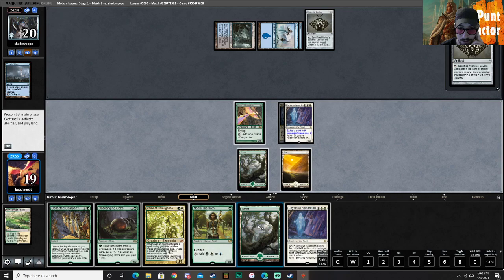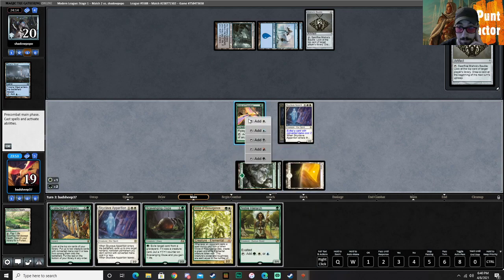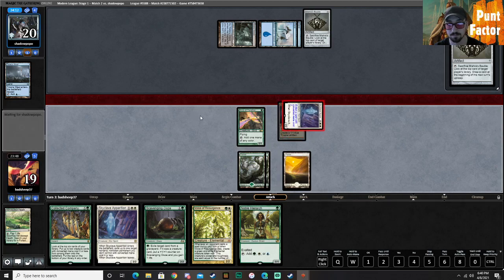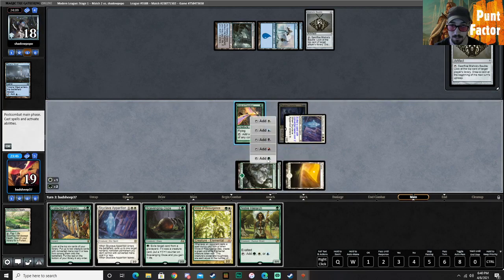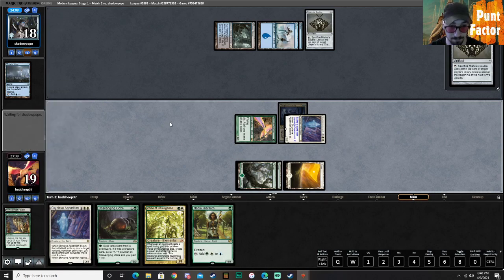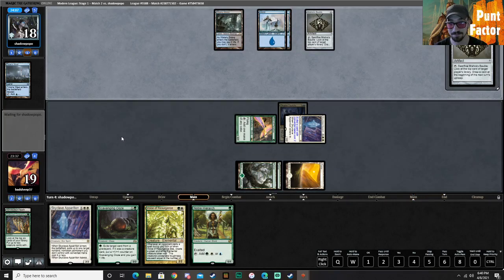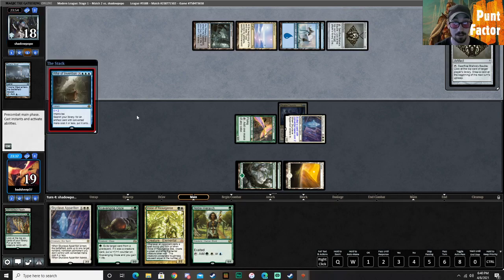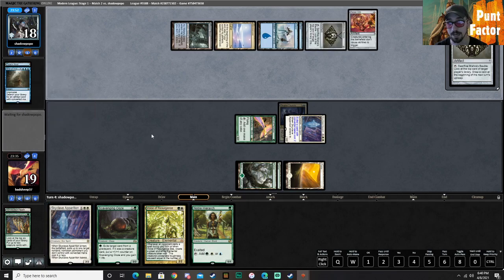I think we main-phase Company. Why don't we swing first, while their shields are down, then main-phase our Company? Let's see what we get — absolutely nothing. Six cards, all lands. Feels good. That's a huge tempo swing in their favor. So now I feel like they're going to tutor for two. Whatever they get, we do have a backup Skyclave. That's a really good one from them.